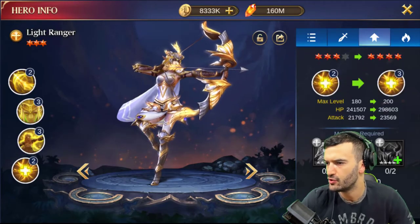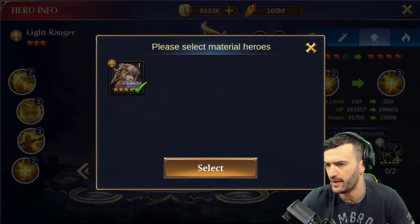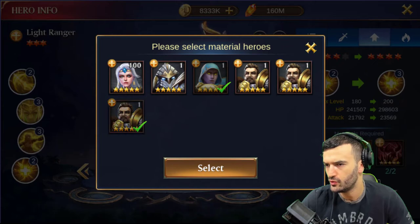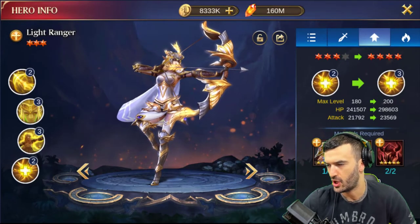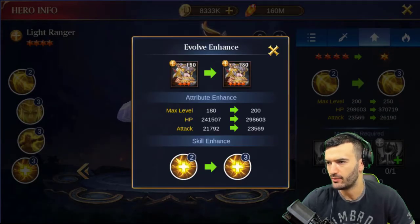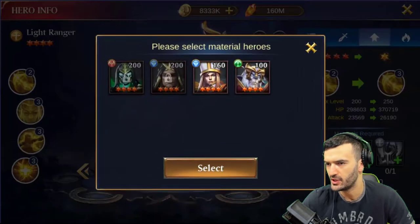Let's start by getting Light Ranger to nine stars — I've got everything all ready to go here. I got a six-star hero there, and we're gonna need only two more sacrifices. Boom — nine-star Light Ranger! I'm so excited about this.